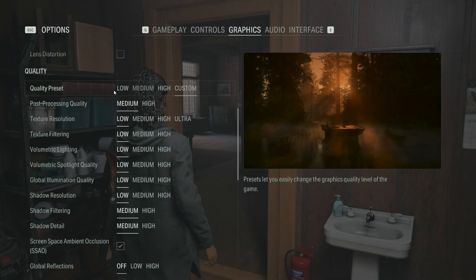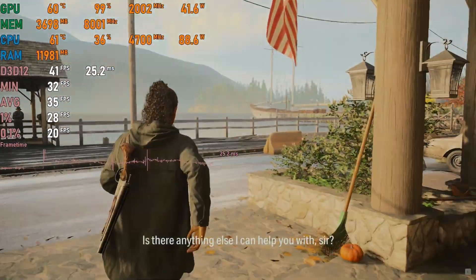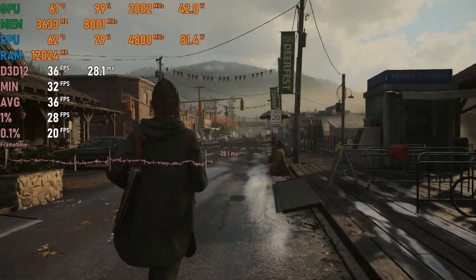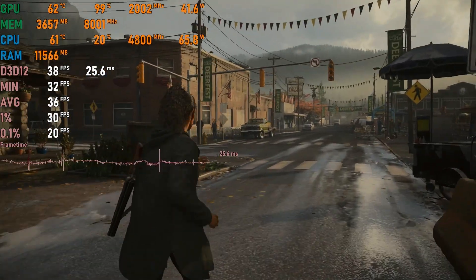Finally, Alan Wake 2 on low settings with DLSS set to balanced: surprisingly it runs decently well on the A400 with a playable 35 to 38 fps, and the game still looks good even on low settings.